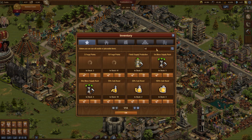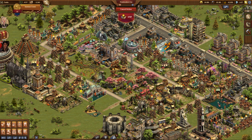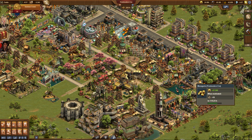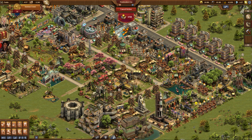New with update 1.130 is a self-aid mode. Before it was annoying to look for the self-aid kit in the inventory, click on it and then motivate a single building. With lazy neighbors, especially on the beta server, this often happens to me. Many buildings remain unmotivated. What a waste to collect from a Tholos level 10 when it isn't motivated.